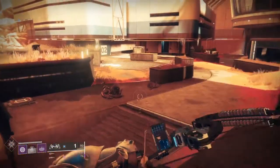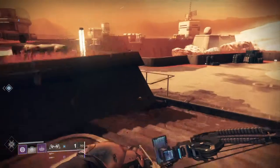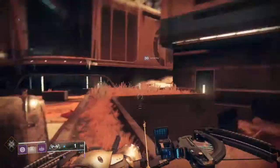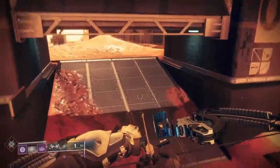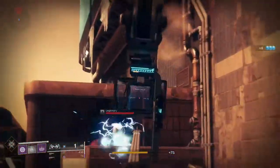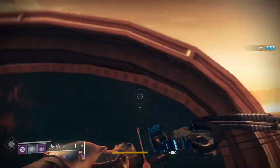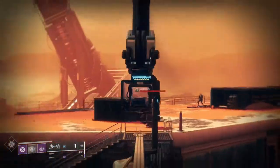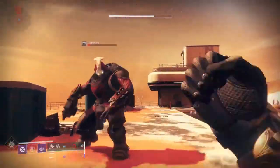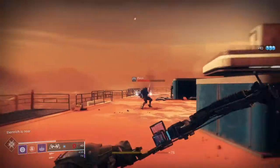Trinity Ghoul is an okay bow — it's probably better in PvP. I'm not sure I'd use it counting as it uses an exotic slot. Wish Ender has some more perks for PvE where in the Dreaming City you can shoot these crystals and they will give you gear, and there are 40 of them in total spread throughout the Dreaming City — in the Shattered Throne as well. At the moment I have a pretty cool ornament on this thing, I'll get it out after I kill these guys.